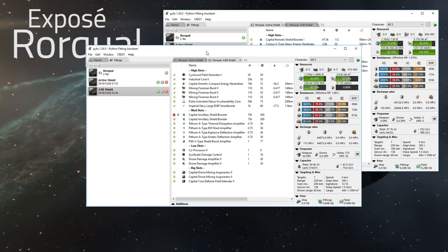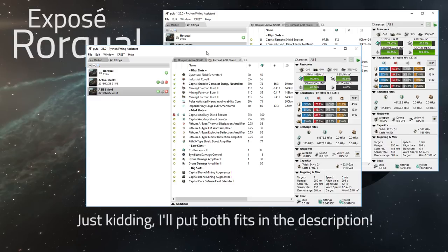I'll link a popular fitting in the description that I think stands out as the most effective. The choice that remains is really which rigs to use — rigs probably represent more choice than any other slot. The linked fitting uses tank rigs, which is beneficial if you intend to save the ship or want to prolong an engagement and increase your survivability. If you're in a situation where you're not seeing much active combat and are unlikely to get dropped on, go ahead with efficiency rigs instead — I'll list those in the description as well.